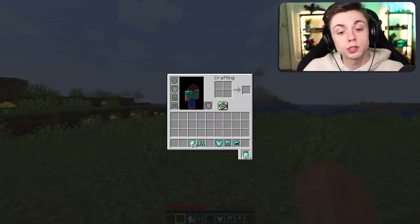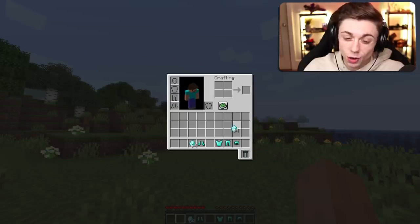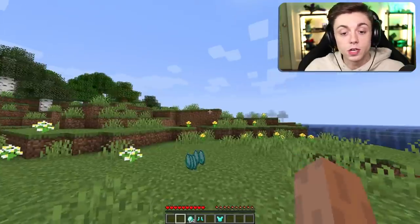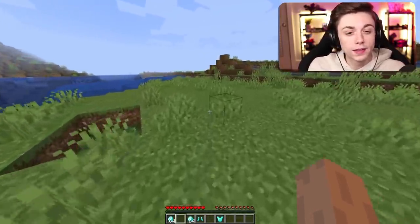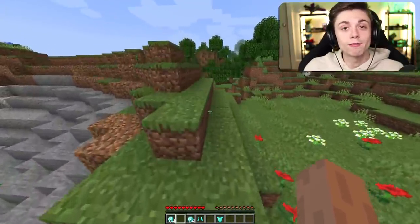Number seven on our list is a convenient little Forge mod called Trash Slot, and it adds just that — a trash slot where you put in stuff and it'll stay there until you decide you don't want it. But if you put two items over each other then the previous item will be gone forever, which works exactly like Terraria. It kind of takes away the purpose of having a lava pool in your house.